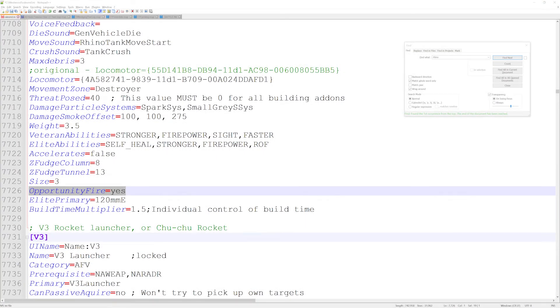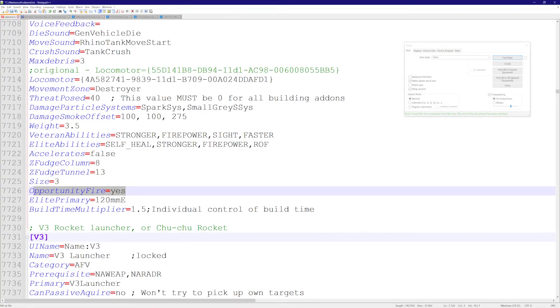In this tutorial we're gonna talk about the flag called opportunity fire. This decides whether a unit can shoot and move at the same time, or it can only do one or the other at once.